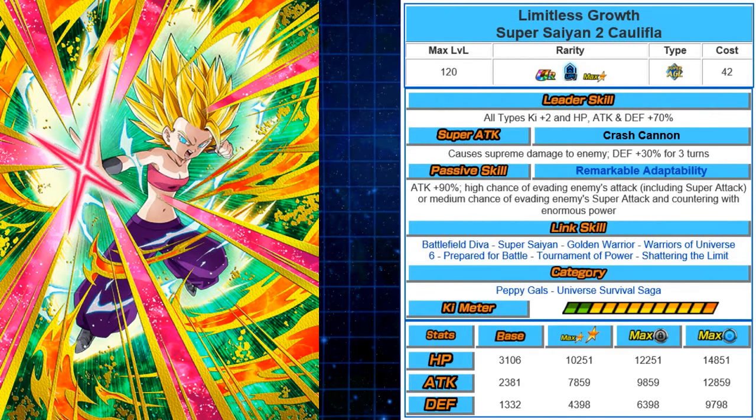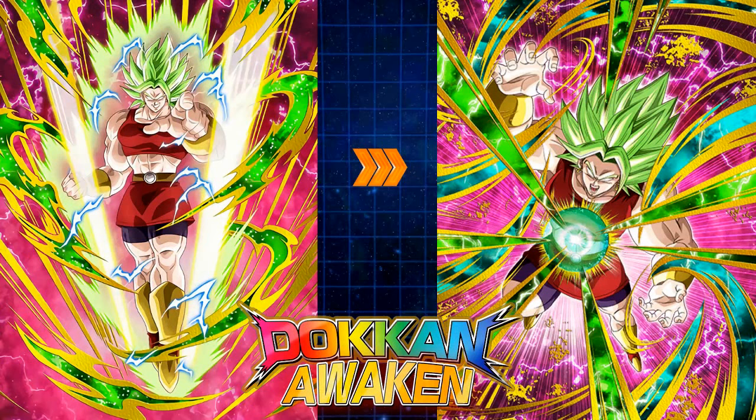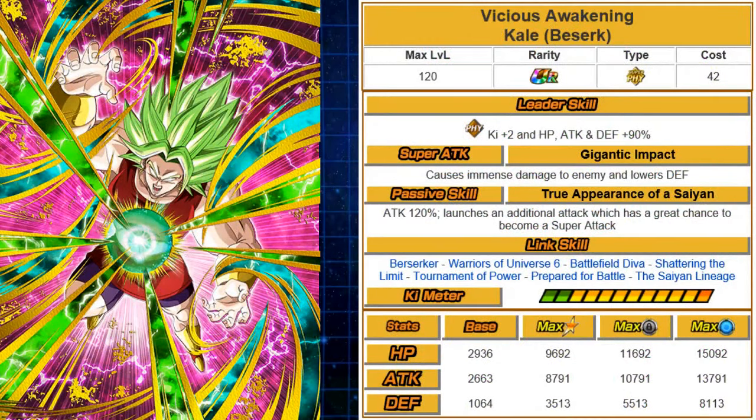Next is Kale — physical Kale Dokkan Awakens into Vicious Awakening Kale, Berserk, and the card art looks amazing. Her leader skill is very interesting: physical plus 2 to ki, HP, attack, and defense 90%. So she has LR-level leader skills — essentially a substitute for LR Trunks, who is plus 3 to ki HP attack defense 90% — pretty amazing for just a TUR.